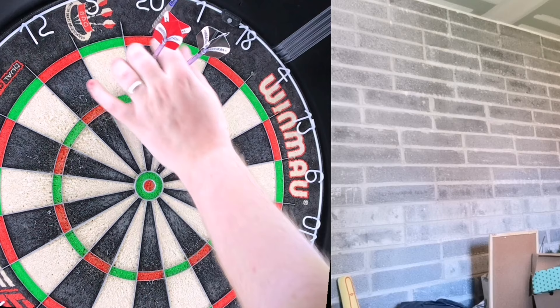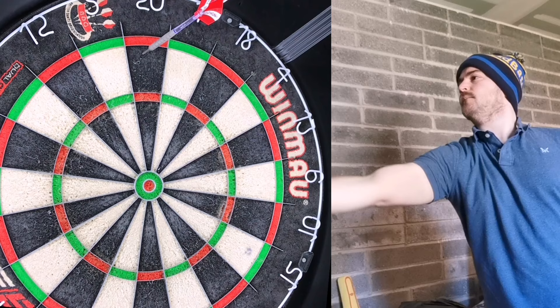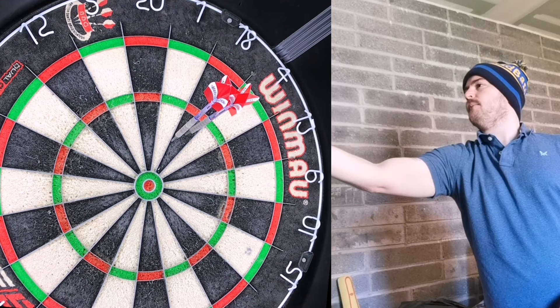If you fail to take it out, you just start back again at 121. It adds a little bit of extra pressure, like you might have in a match, to make sure you're hitting those doubles at the end of the combination. So if you take out 121 in the first nine darts you move on to 122; take out 122 in nine, up to 123, and so on. But if you fail to take it out in nine darts, you move back down to the original 121.